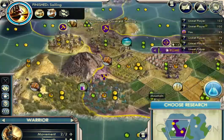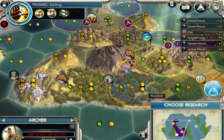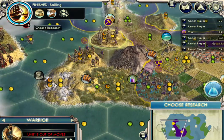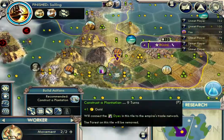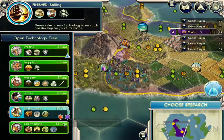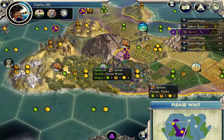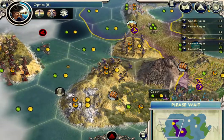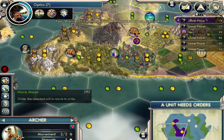Oh my goodness — a barbarian army coming over! This isn't good. So let's bring up our military units. Galley. This worker, I want you to produce a plantation. Oh — optics, this is gonna be good. Let's do optics. I think optics is gonna get us into the classical era. Oh, they're gonna take damage. Not to fear, the commercial pilot is here!